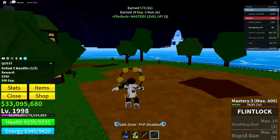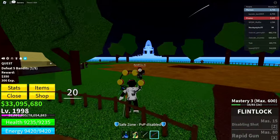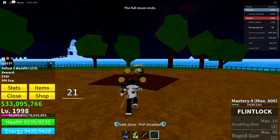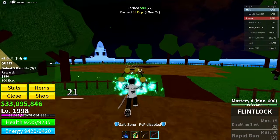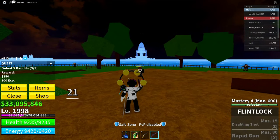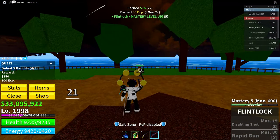Shoot five of these guys and your quest will be completed. It takes about five shots to kill these guys with the Flintlock. Take out the first one, second one, third one, fourth, and fifth — and we are done with the quest.